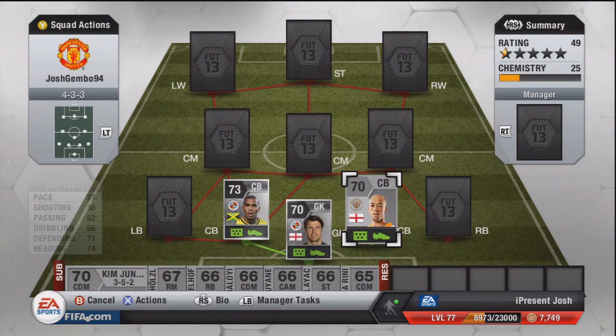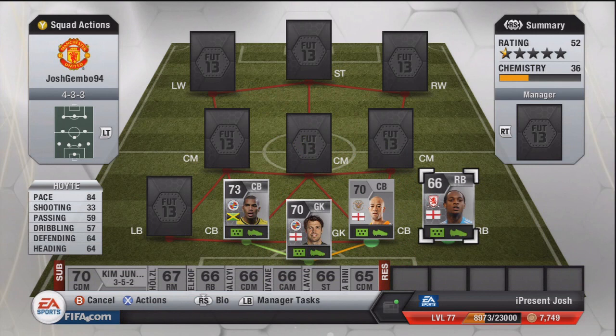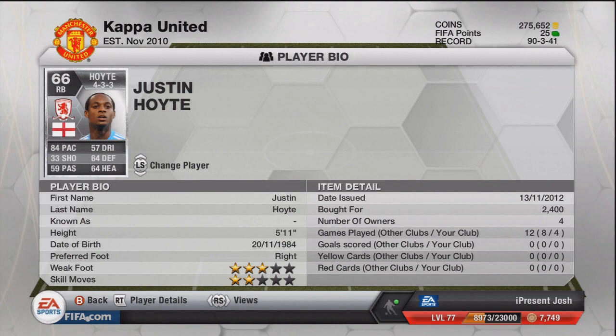Moving on to right-back is Justin Hoyt — I believe he used to play for Arsenal. 84 pace, 57 dribbling, 64 defending, and 64 heading. Not the best defensive stats, but he is mainly there for that pace. 5 foot 11 tall, 2.4k coins. Unfortunately no goals scored, but still a very, very good player indeed.